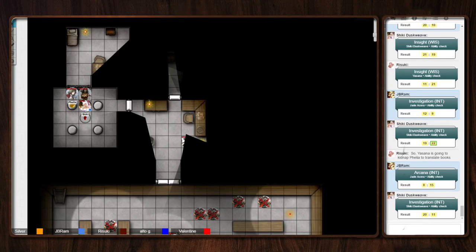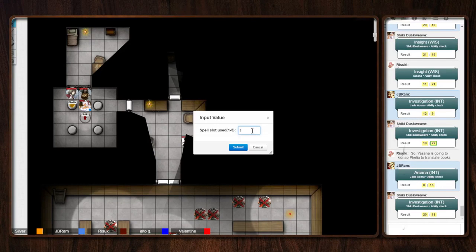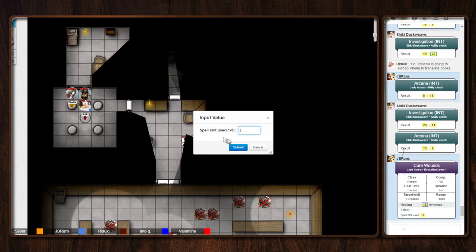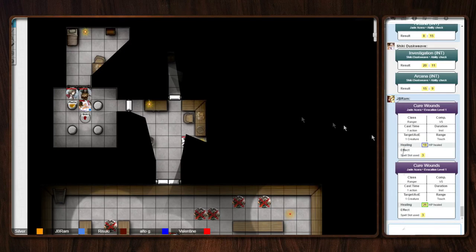So you can roll an Arcana to help figure this out. This one's on Shiki. Fifteen. You get the feeling that these gems are meant to power whatever the red one is in the center, and it's meant to draw power from all four. Jade, just place the Emerald on the one next to me. Okay. Jade will place the Emerald on the one next to Shiki. Shiki, you gain 18 HP, by the way.